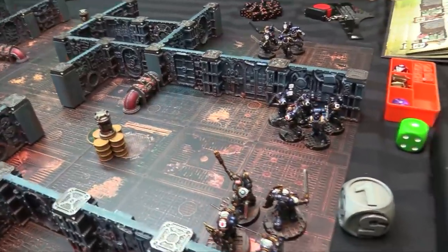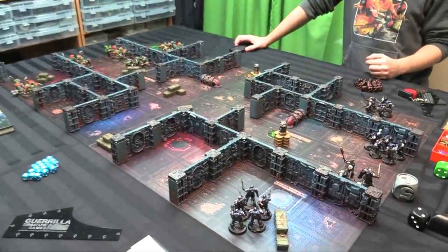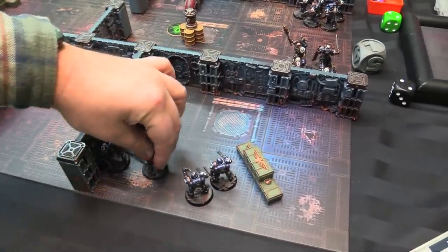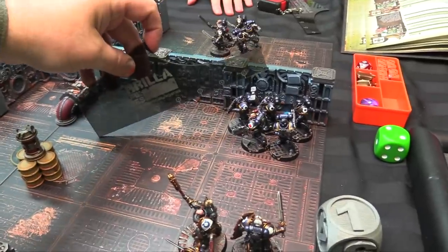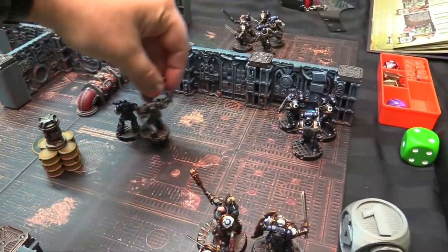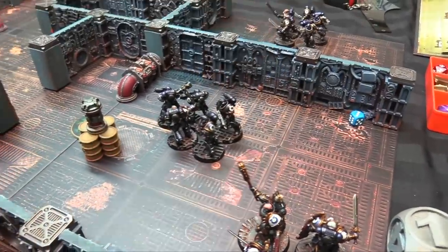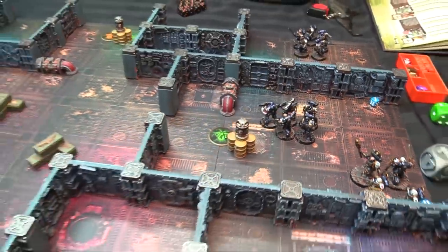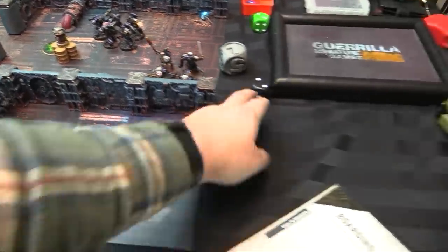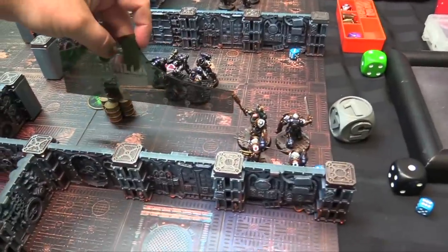Turn one begins. Both players gain a CP. My Reavers move up and start the open door action. Some Ultramarines move up 6 and set Overwatch. The Chaplain runs — rolls a 1, uses CP reroll, gets a 6 for 12 inches total. Bladeguards do the same, advancing far enough to meet up near the boss's position.